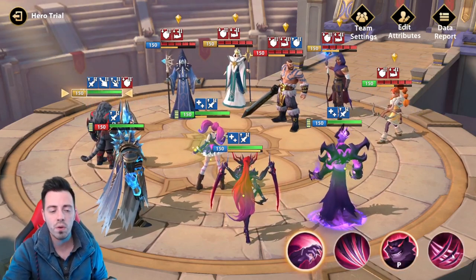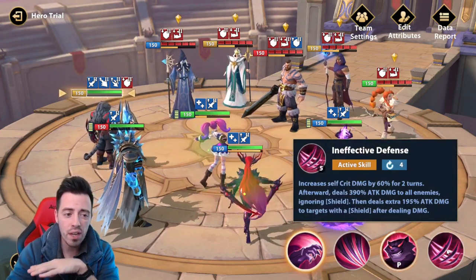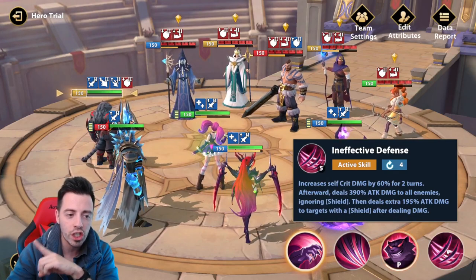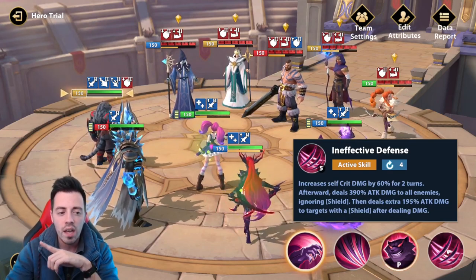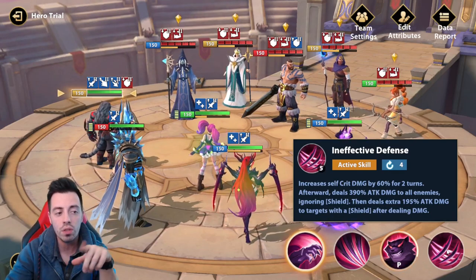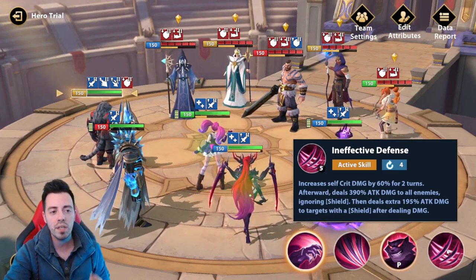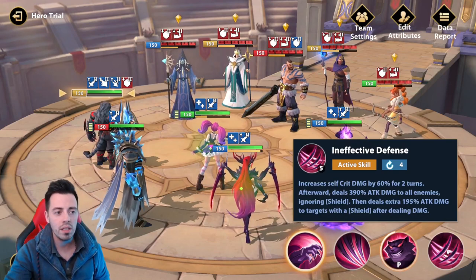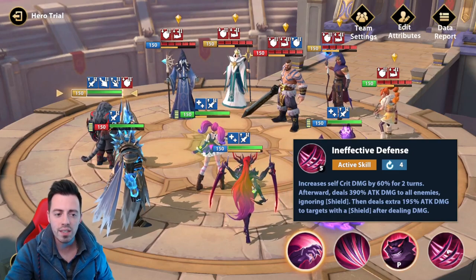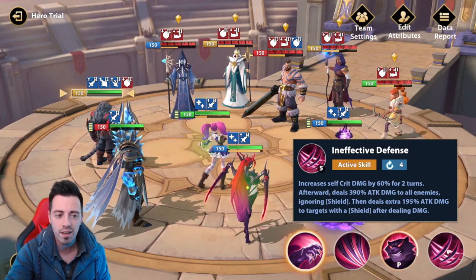Let's have a look at his skills before I use them. The first one is gonna deal 390% attack damage to all enemies and it ignores all shields. At the beginning of the fight, normally enemies won't have any shield if you want to use this kind of team. The goal is to outspeed the enemy and deal damage before they play. Otherwise, if someone is fast enough to bring a shield, that means they can also control you using a Nicholas, so it's not gonna work.